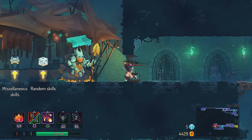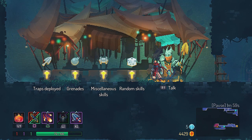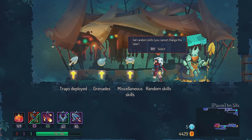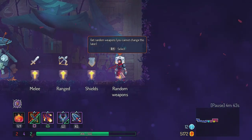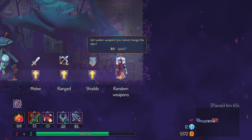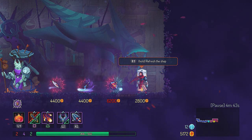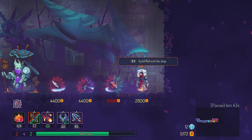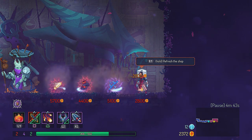Once you have unlocked it, the shop will let you choose categories from the weapons and skills. For skills, you can choose from traps, deployed grenades, and miscellaneous skills, or choose to get them all random. Once you choose your category, the shop will only sell what you chose, but you can still refresh the shop on the specific category. For weapons, you will be able to choose between melee, range, and shields. Choosing random will give you items from all weapon categories, and you can still refresh the shop to get other items.